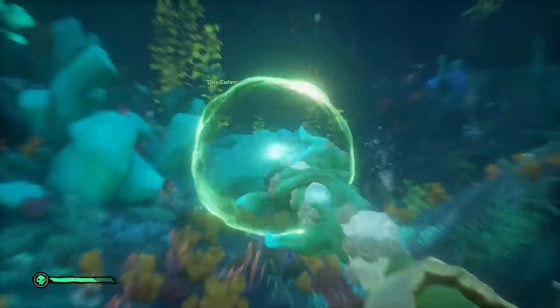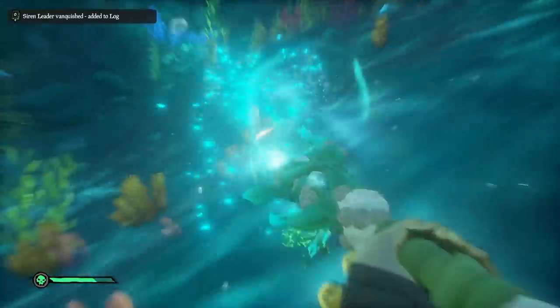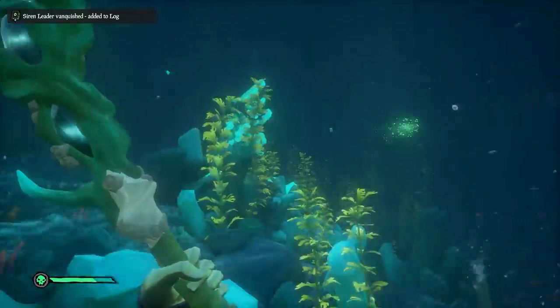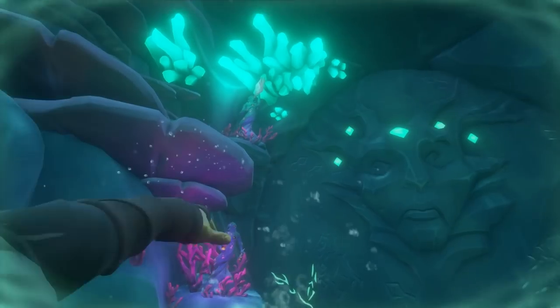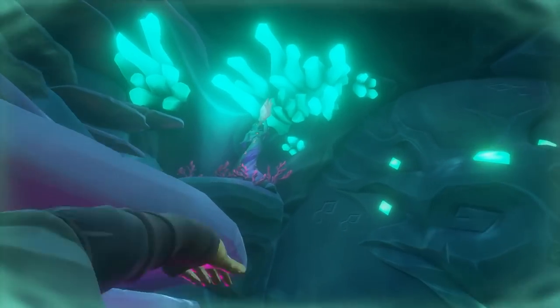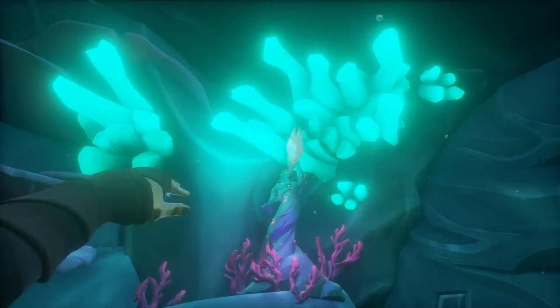Once you've completed the waves of sirens, you'll get the mermaid heart that you need to place again in the mermaid statue by the big opening doors at the front of the sunken boat. Use the same method from part one and you'll be able to open up those doors easily.